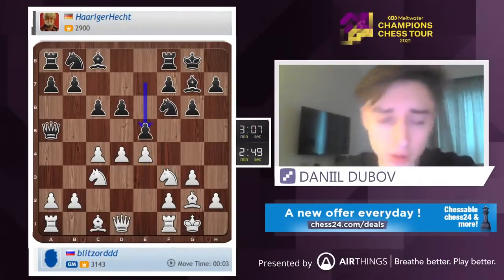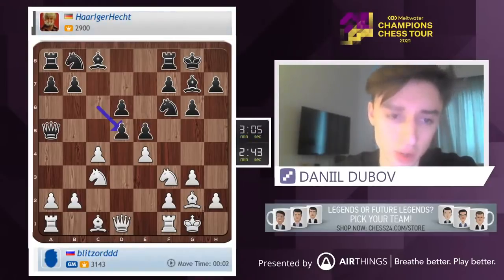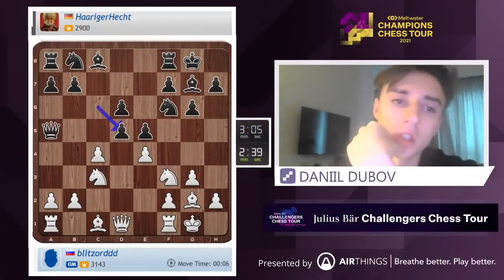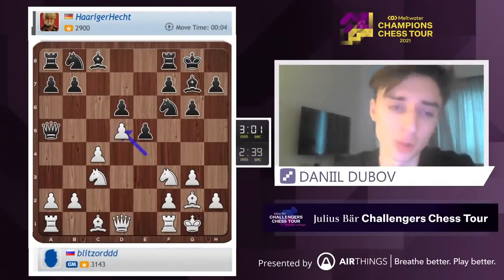He goes e5 himself, which is a bit strange. Can I just play d5, sort of preventing myself from losing in two moves? He takes. Now both things make sense. Let's play ed. Ed is much more... white-ish.